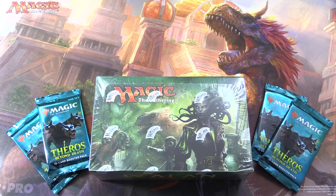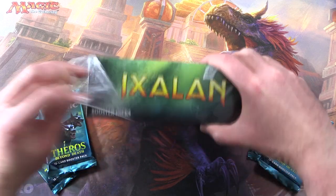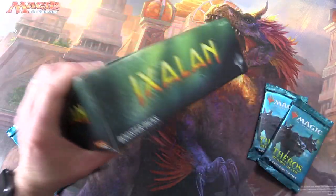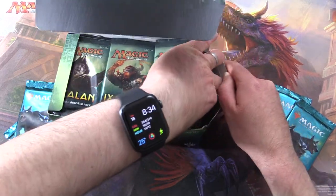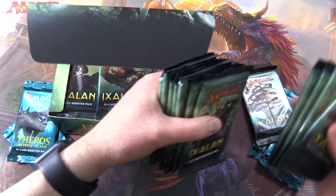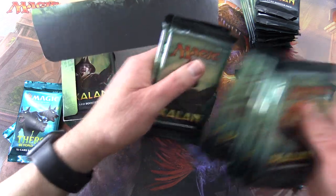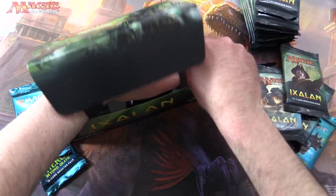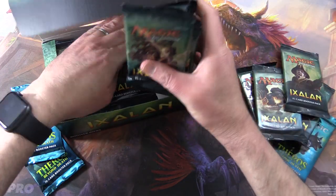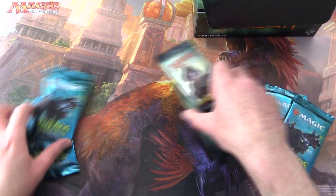Today on MTG Unpacked, it's time for a pack battle — we're pitting Theros Beyond Death against Ixalan. So let's crack the box open; brand new box here. I'm going to grab four packs and we'll see how we do. Let's pop these back in the box, set that aside, and we will get cracking momentarily.